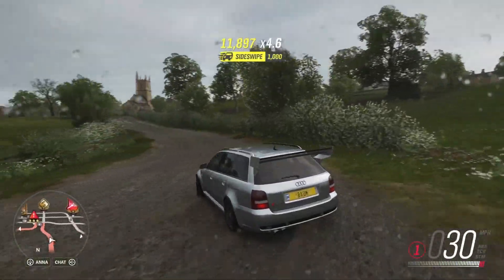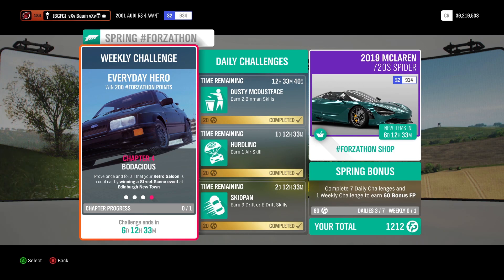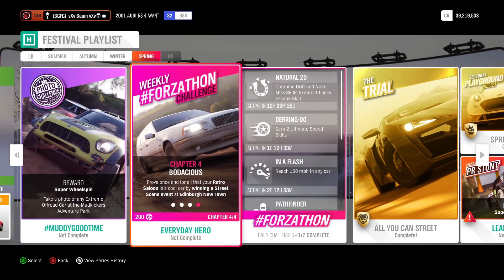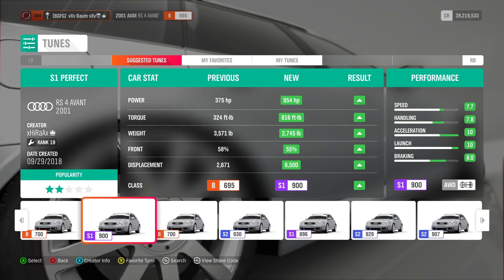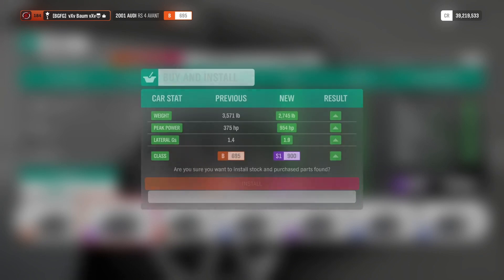We almost stopped perfectly and did not take out that fence. Now we move on to the final chapter - we need to prove once and for all that our retro saloon is a cool car by winning a street scene event at Edinburgh New Town. We're going to put our other tune back on and jump up there. If you're curious about the tune we're using for S1 class, the share code is 164468468 - it's from High Racks.